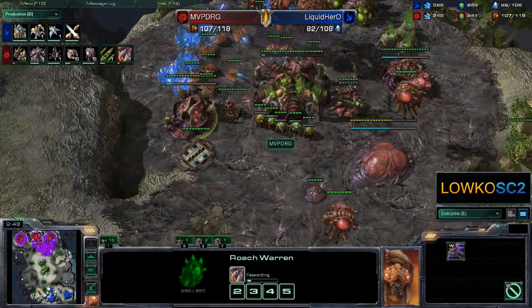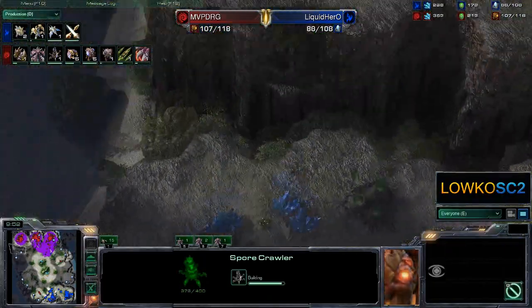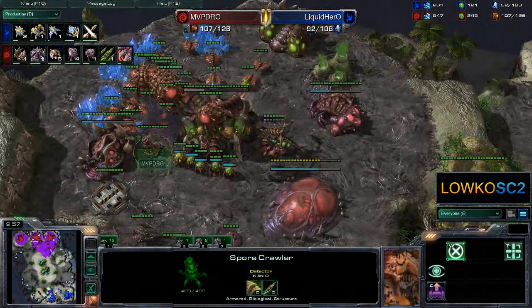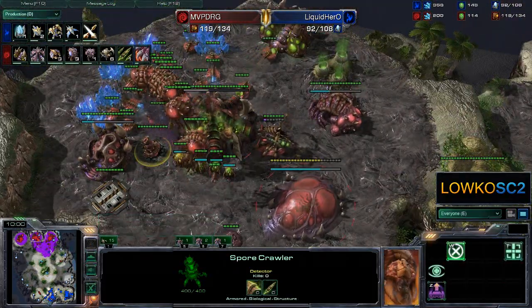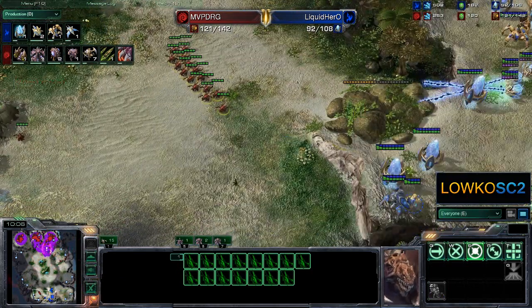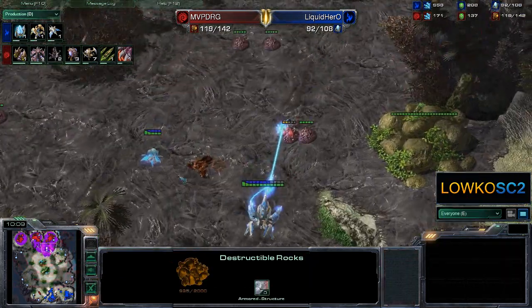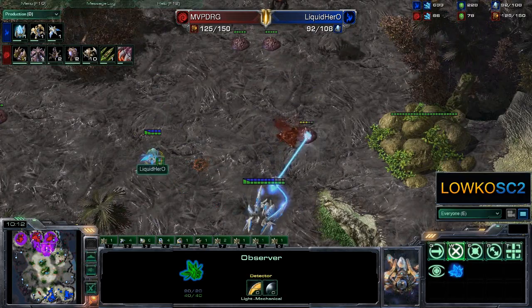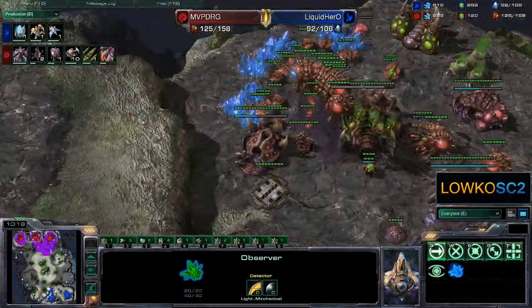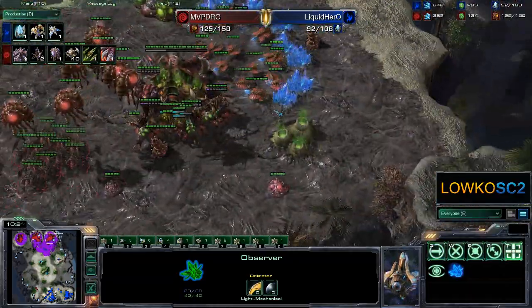Interesting choice to get the one in the main a little bit later than the one in the natural. I would always pretty much get this angle — it's more expected than the one right through the middle, I would expect. So interesting positioning on that spore crawler. Of course he has Zerglings at the third base right now, seeing that those rocks are being taken down. He's actually picking off some nice creep tumors right here. Of course the observer is right here, but he could actually just move in with all those queens — a little bit of sloppy play by DRG.